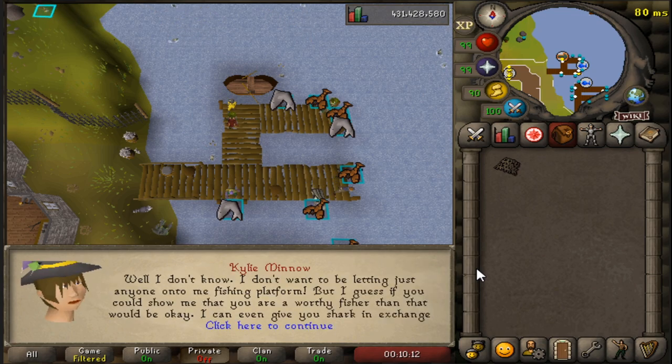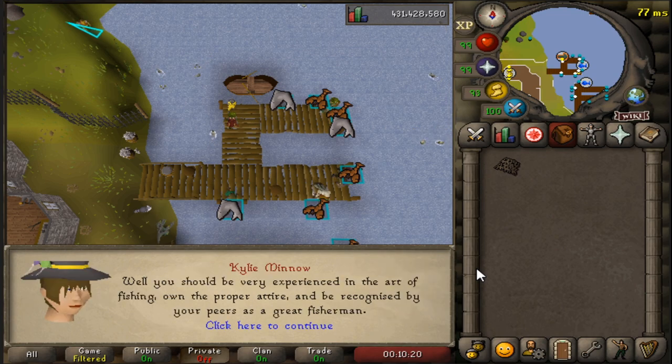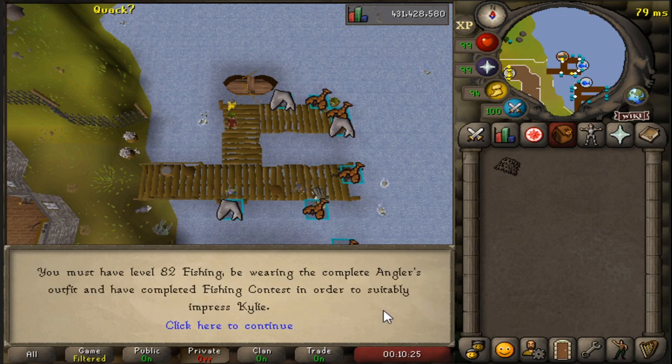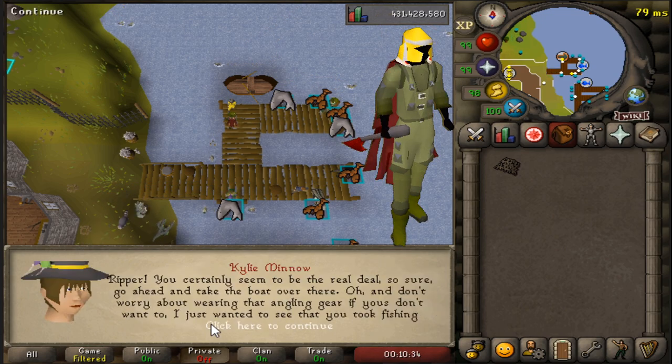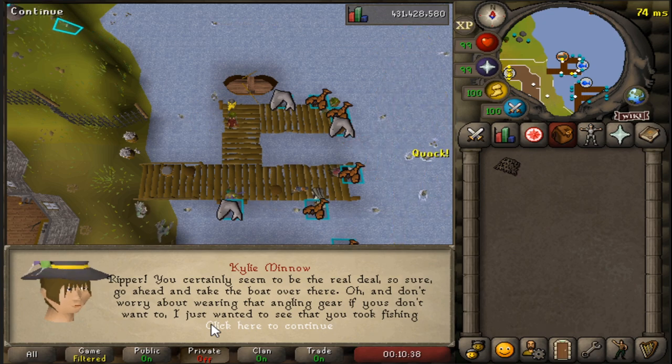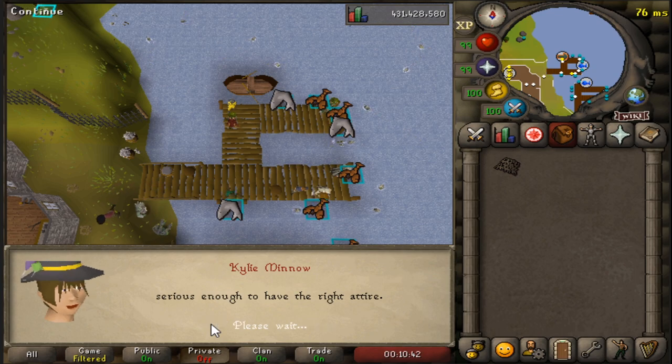Apparently you don't need to be wearing the angler's outfit to access the area, but you do need to have acquired it. If you have it, might as well wear it for the fishing XP boost — unless you really care about fashion scape, in which case wear whatever you want. I do suggest wearing the golden helmet though, since it is the best helmet in the game. After talking to Kylie Minnow, you can board the boat to go to the minnows area.